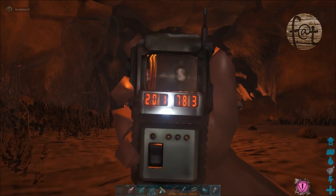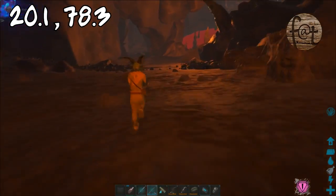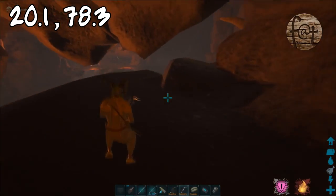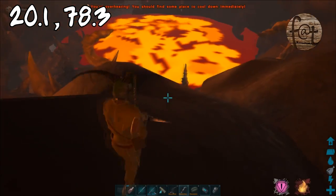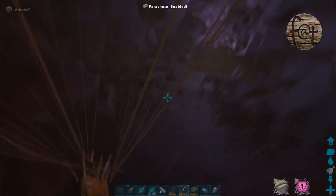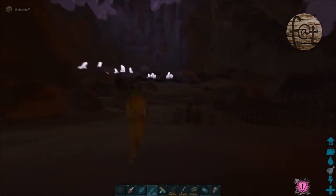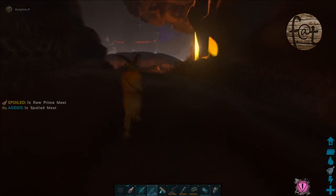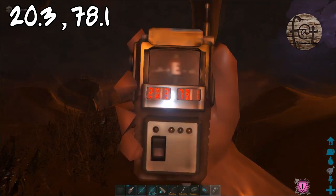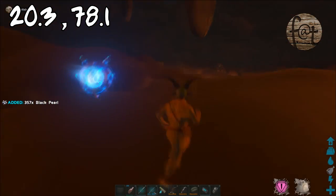The next cave is located at 20.1, 78.3 — this is the lava cave where you go down to get the magmasaur eggs. You go down this cave, and as soon as you see any opening to the right, you grapple up onto a ledge and you'll see down a bunch of purple crystals, kind of like the entrance to the other cave. Parachute down there and go down the path a little ways — you'll run into similar creatures as the other cave. Once you get down to 20.3, 78.1, you have to follow the path because you won't find it outside the cave. You'll see a little lava area with about eight nodes of black pearls. Going further down is not really recommended unless you're on a boosted server, have a Procoptodon, or can be really quick with enough carry weight.